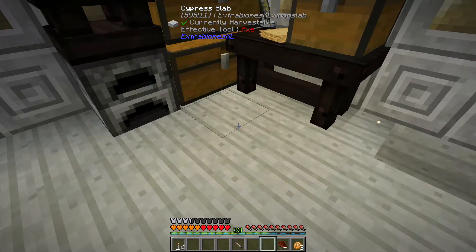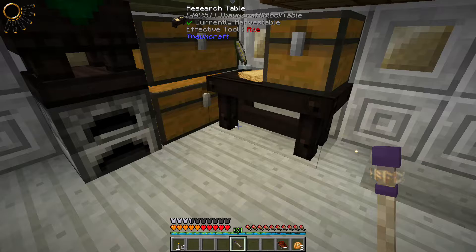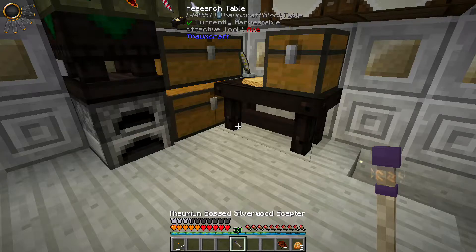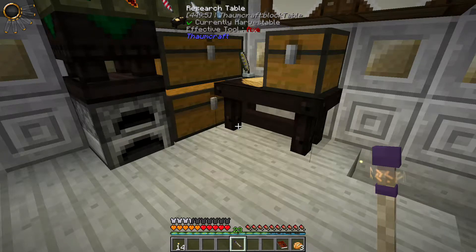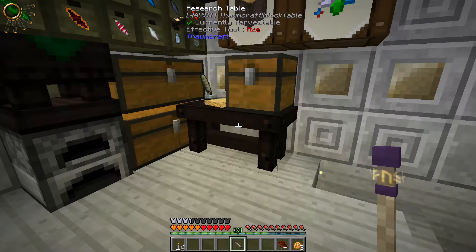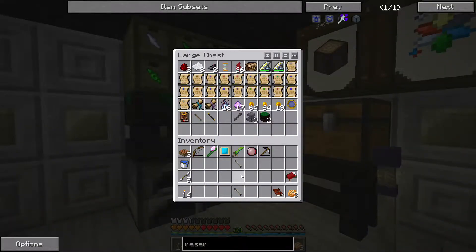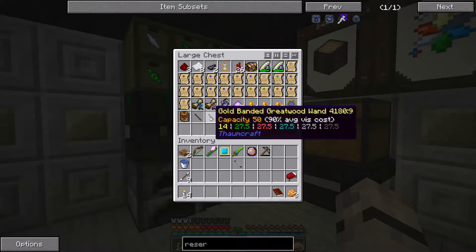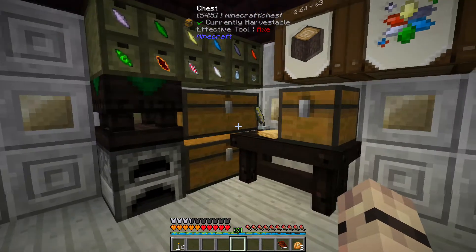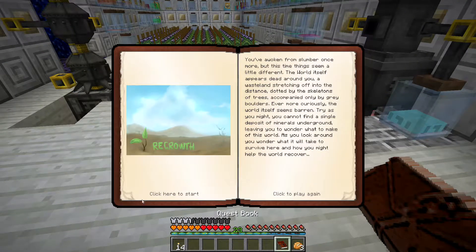That uses quite a chunk of vis to do, but it gives us our thornium embossed silverwood scepter which has a capacity of 150, so it's actually much greater than the wand we're currently using. We can't put foci onto this but it holds a lot more vis than we need. It's got the runes, you can probably just see it spinning around there - that's quite funky. We need to get that filled up.